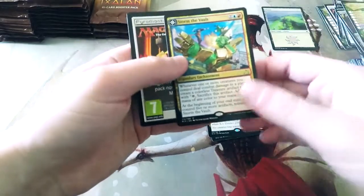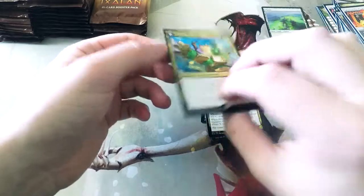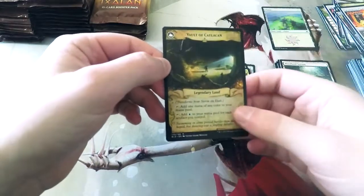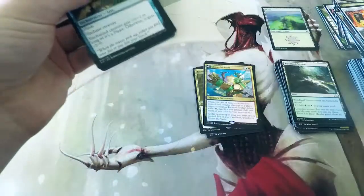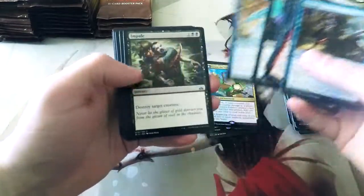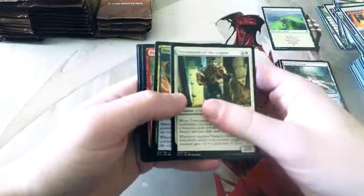Flip card — our first of the flip lands: this is Storm the Vault. This is the one that turns into Talarian Academy, which I really like, so I'm happy to see that. This is not my favorite of that land cycle. I particularly enjoy the green-black land — it's basically reanimate that you can repeat, which I think is awesome.